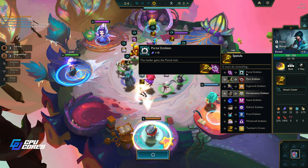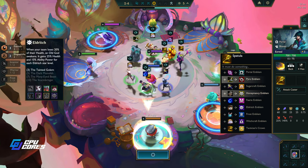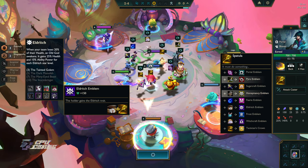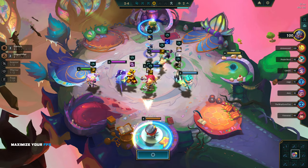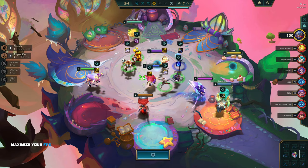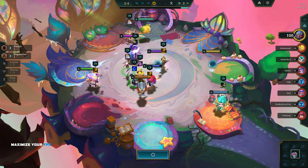We can make a Pyro Portal Fairy, we could make an Eldritch emblem which is really good. We need three of them for the tank - oh my gosh, that sounds crazy. We're not going to get that. We actually need this, so we'll go ahead and take that.